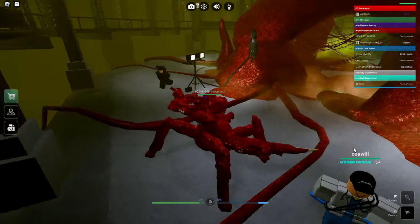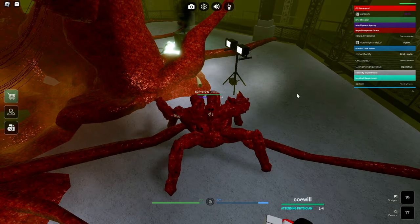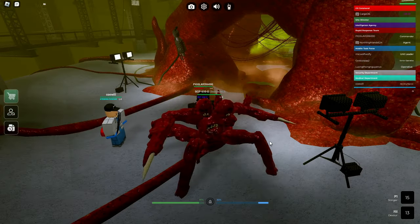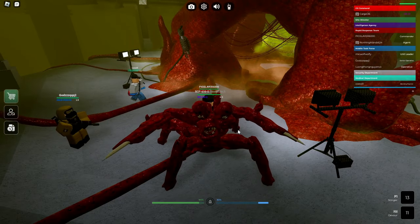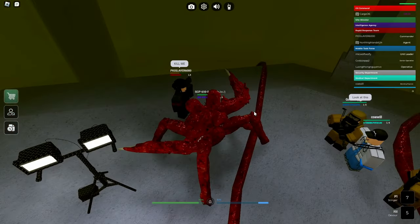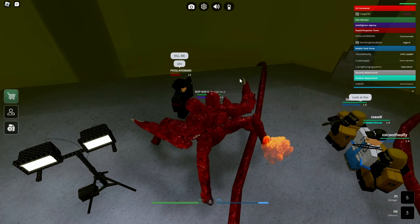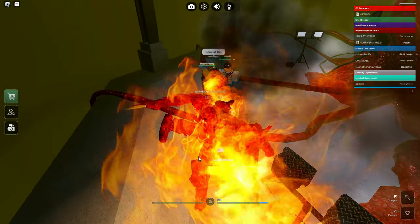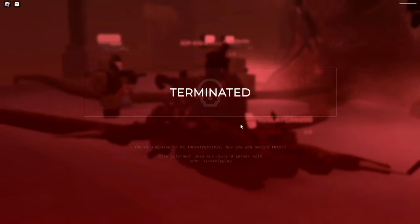So we have this Stinger ability — I'll just use it in the air — it throws out a projectile. We also have this Q ability which I assume eats you or something. If I click one time it does like 50% damage, and if I hit you one more time, the target just dies like that.